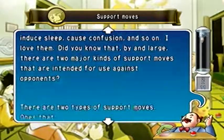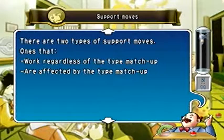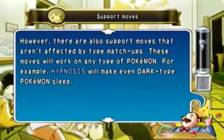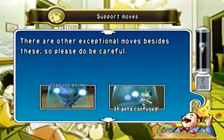Support moves are moves that don't deal damage — they have some kind of other effect, like moves that only reduce stats like Screech, or moves that inflict status effects like Toxic or Leech Seed. There are two types: ones that work regardless of type matchup, and ones that are affected by type matchup. For instance, Grass Pokemon can't be hit by Leech Seed, Fire Pokemon can't be burned, and Poison Pokemon cannot be Toxiced.